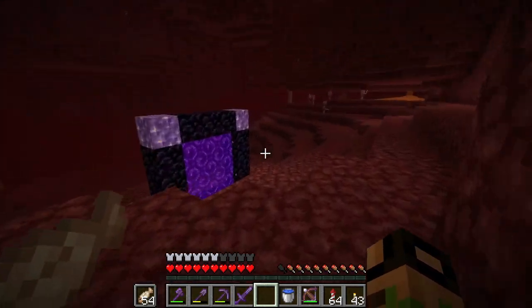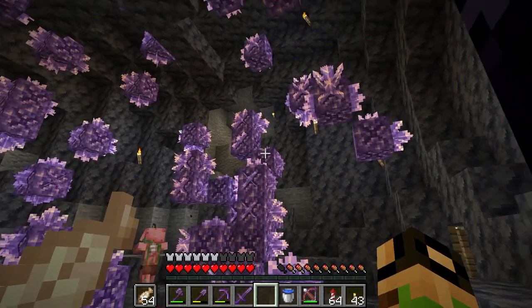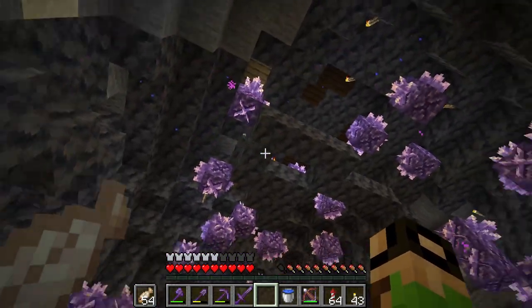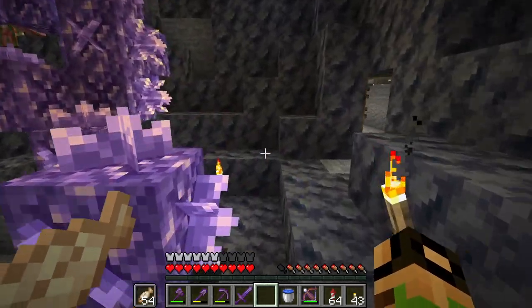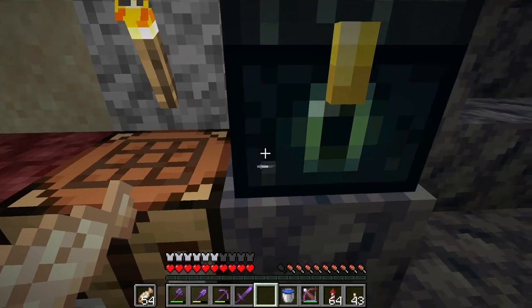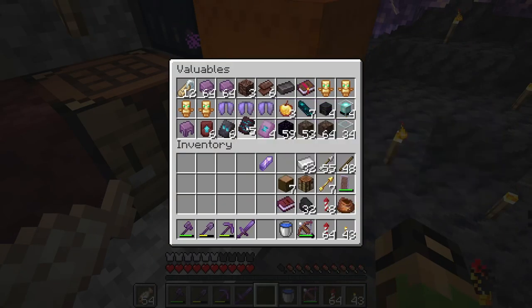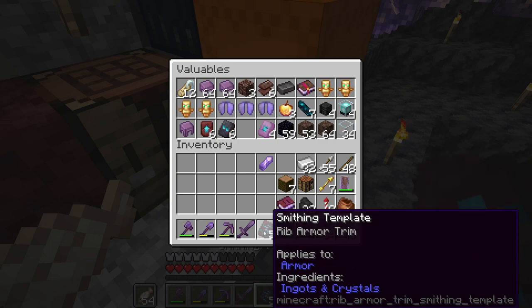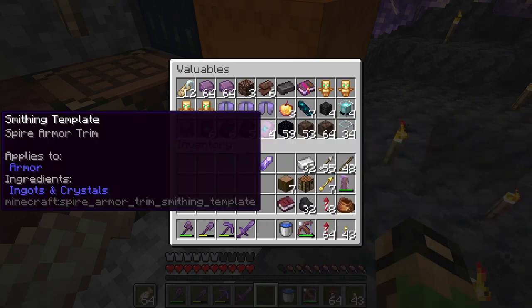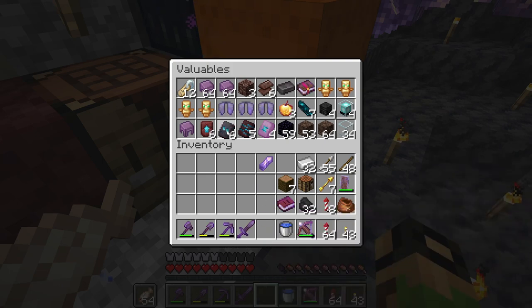Here we are. Looks like I might have to hang out here for a little bit and wait for them to grow. I guess I could show you the armor trims I got because I've only got a couple so far. I found the rib stuff, which is in nether fortresses like wither skeletons, as you would expect. I went and found a bunch of elytra and got the spire one from the end cities, and I got a snout armor trim, which looks really cool.